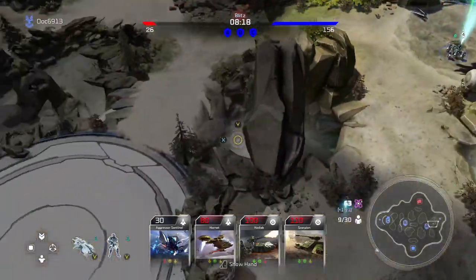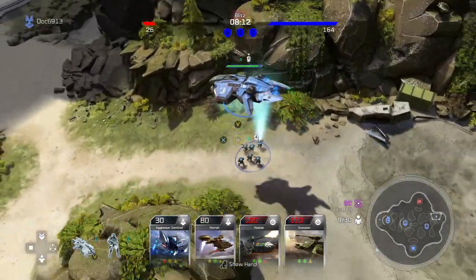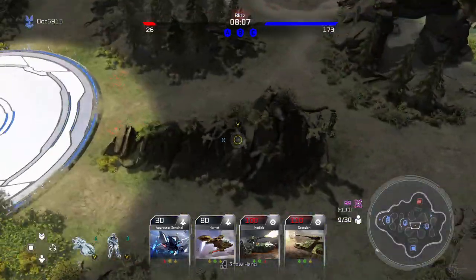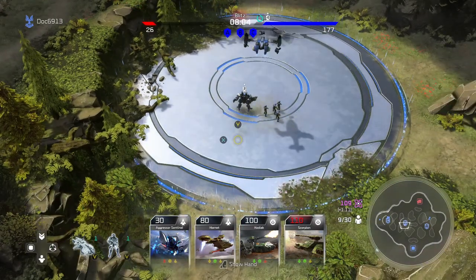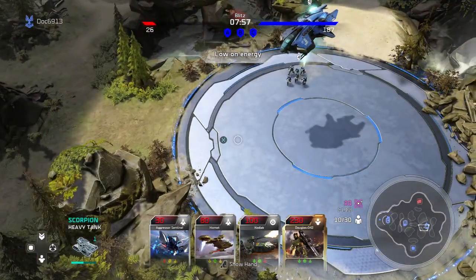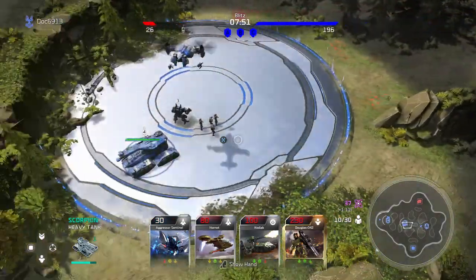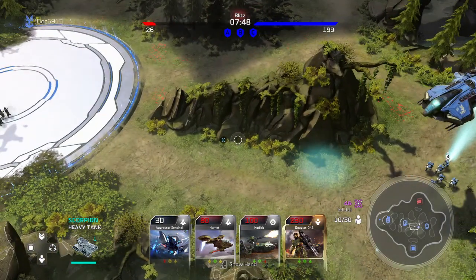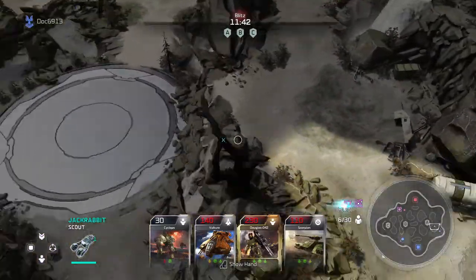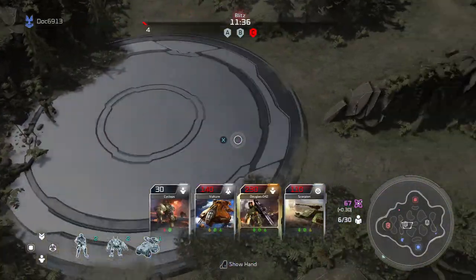The capability to drop a bunker and essentially block off ridges or entrance points to your objectives — so that units have to fight through that bunker and the units garrisoned inside just to get to the point — is huge, obviously minus air units. And his mechs, which seem to be very well-balanced with just a slight weakness to air, partner really well with a Wolverine for a solid duo combo.